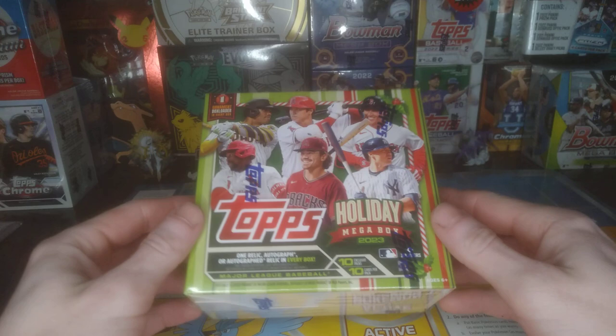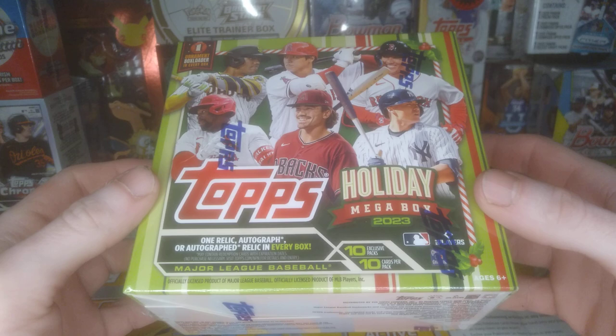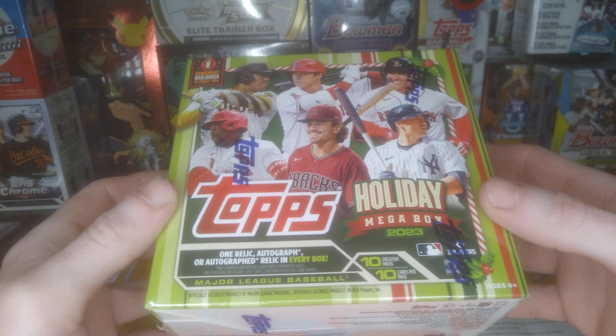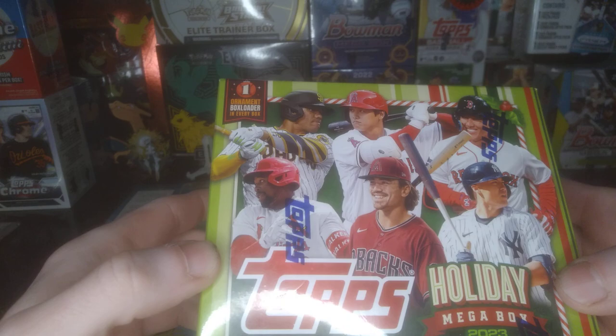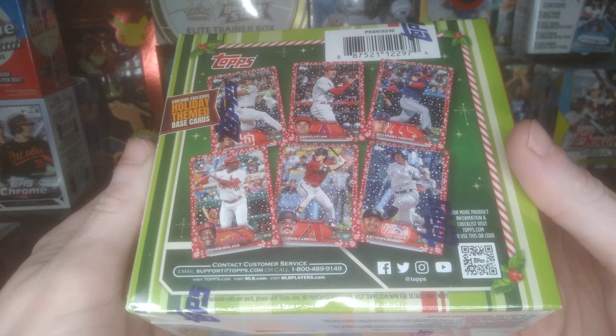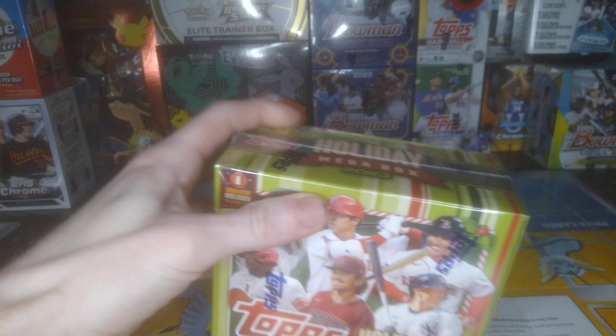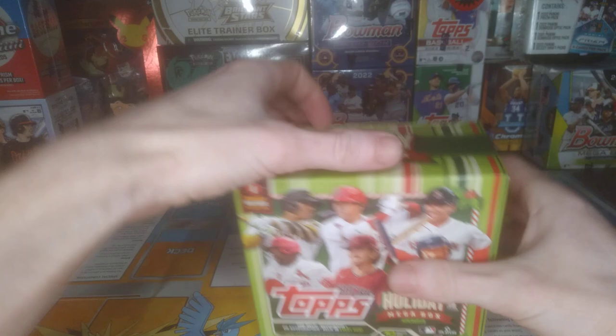What's happening nation, Rips here. Gonna open up a Holiday Mega Box 2023. It comes with 10 packs, 10 cards per pack. You get one relic or autographed relic in every box — it'll be a player worn, not game used, but still cool. You get an ornament box loader. Just a fun box to open, got all the good rookies in it.